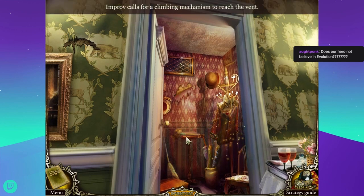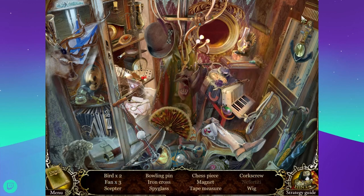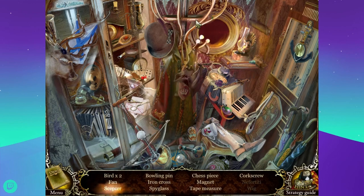Improv calls for a climbing mechanism to reach the vent. Why do I need to reach the vent? Five birds, four fans, a scepter, a bowling pin, an iron cross, spyglass, chest piece, magnet, tape measure, corkscrew, nefertiti, and a wig. There's nefertiti. There's a bird, another bird, fan, fan, and corn, and a wig. A bowling pin and an iron cross and two birds. There's a scepter. A spyglass - and there's the iron cross.